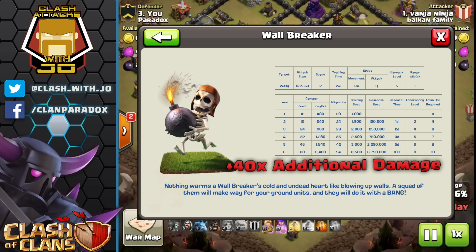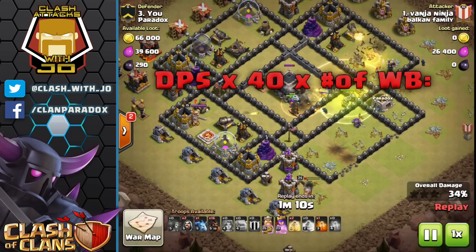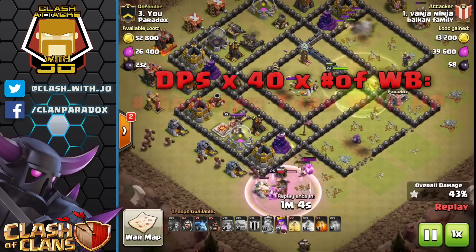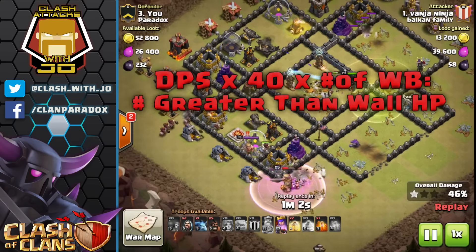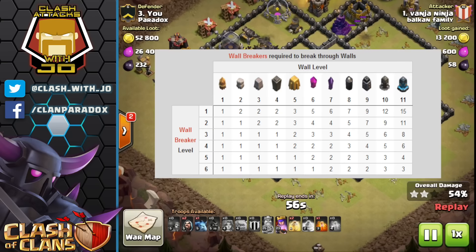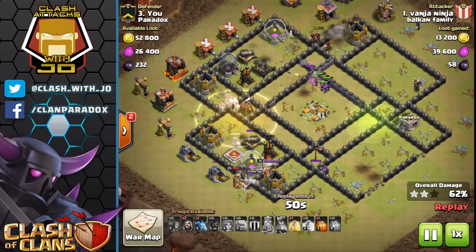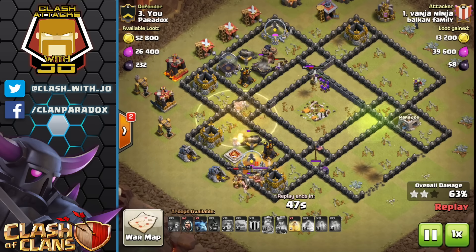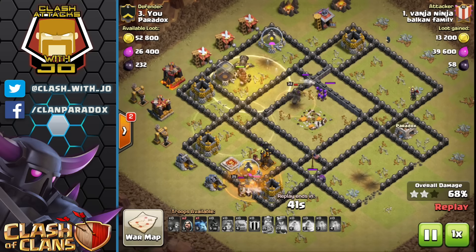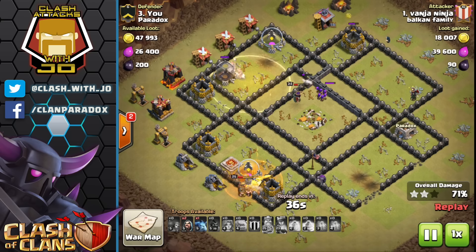With that being known, how do we know how many wall breakers to take per level of wall? There's a formula you could use: basically taking damage per second times 40 times the number of wall breakers you want to take, and it should equal out to a number greater than the HP of the walls. Or you could easily just go online and look up cheat sheets, which can tell you how many wall breakers to take per wall level. A safe practice is to take a couple of extra wall breakers just in case, because you might actually need some at the end of your raid in order to proceed into a three-star attack.